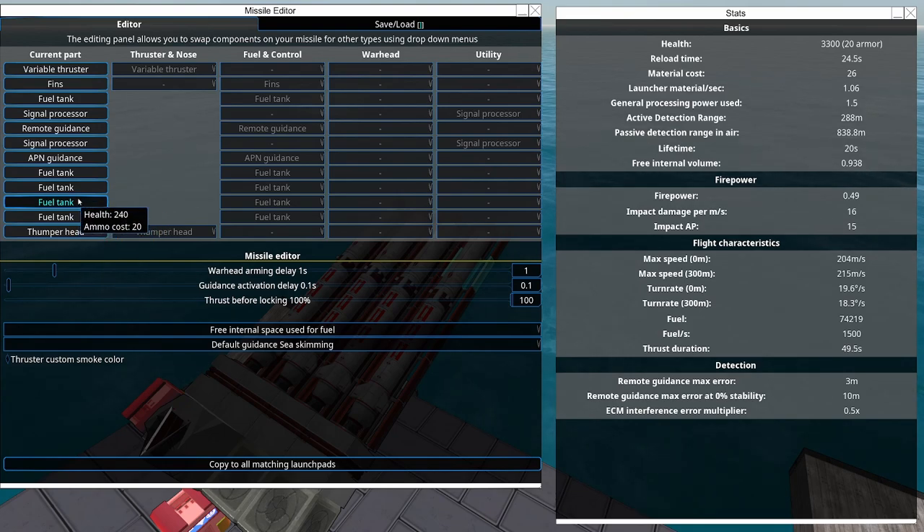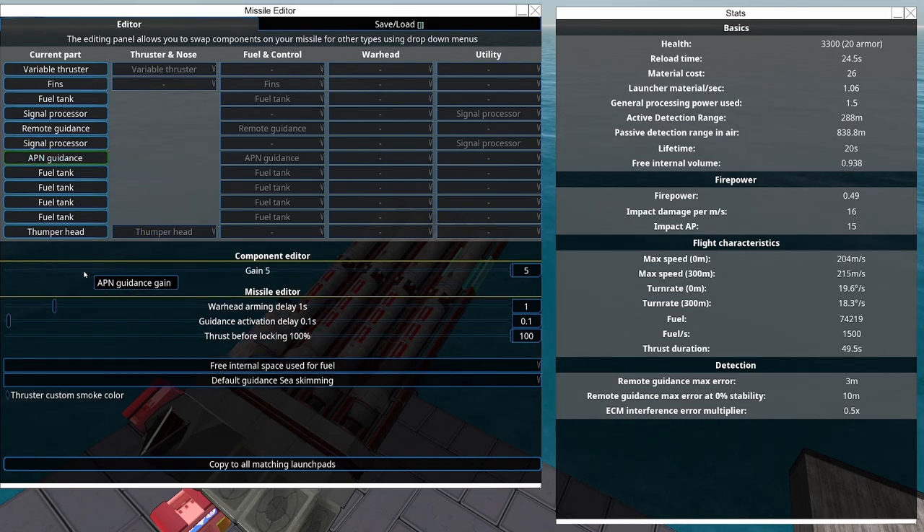So these missiles are basically free real estate - they have no damage, they have one fin module, they have one module of APN Guidance. I'm going to turn the gain down to something pretty low, like 1, and we'll see that first.